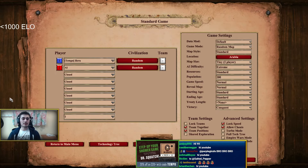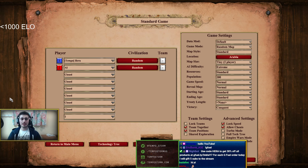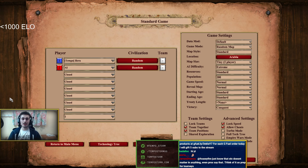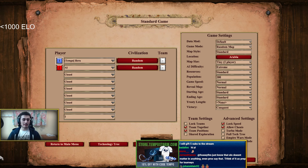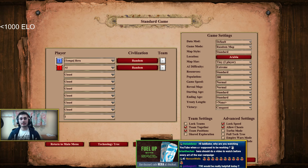For 1000 ELO and below, I would break the game into four stages — one for each age: Dark Age, Feudal Age, Castle Age, Imperial Age, and maybe a fifth: Post-Imperial. The game gets more complex as it develops. In Dark Age you start with very little population; in Imperial Age you have much more going on. I recommend you take it step by step — start by learning the basics of the Dark Age first, master that, then move on to the next step.